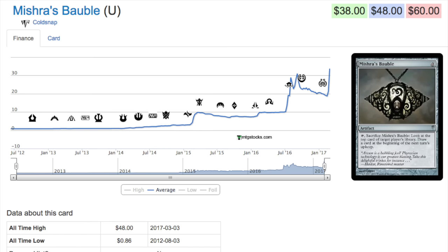Today we are going to talk about a $48 Uncommon from Codesnap. This card has just gone straight up in price. It reminds me a lot of the Taxion Probe in that most decks can play it if they want it. It's an artifact, so you don't need to worry about being in a particular color. It's very good in Death Zoo.